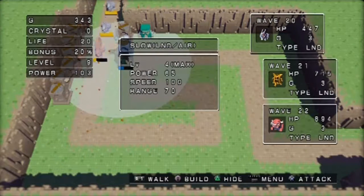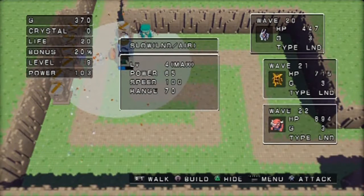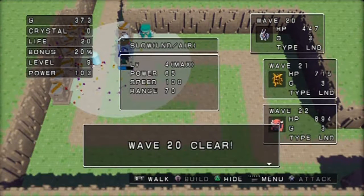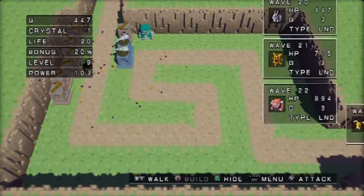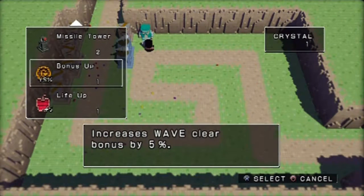You can pretty much stand still for waves 21 and 22 as well with this setup. Here comes the knight - let's see how they work on him. He's super slow - just let them work their magic and whittle him down while my level goes up. Waves 20, 21, and 22 you can stand still, and by then you should be at max level 10.